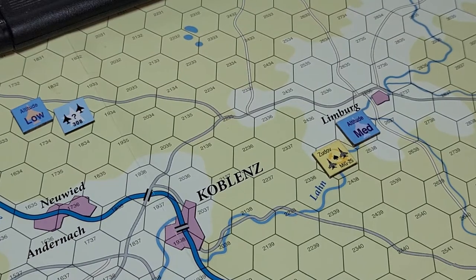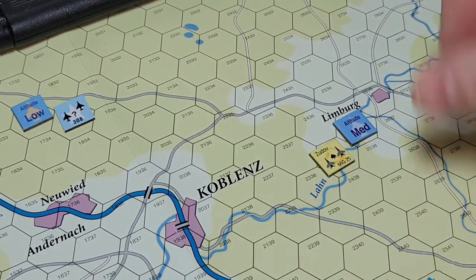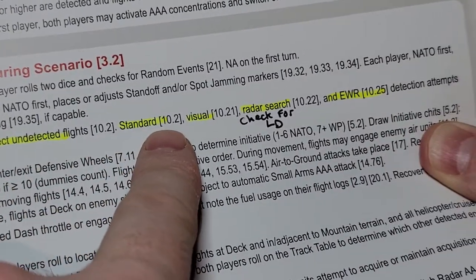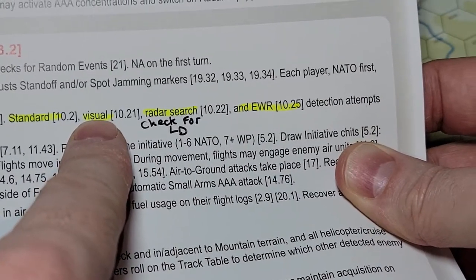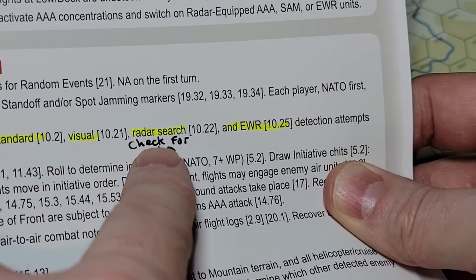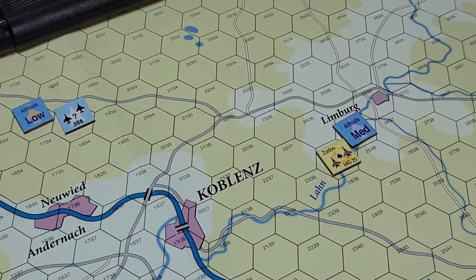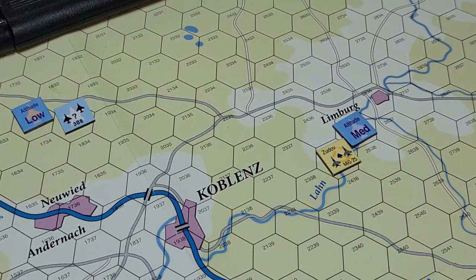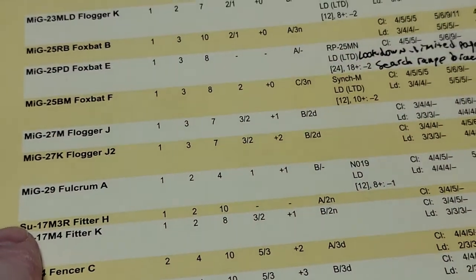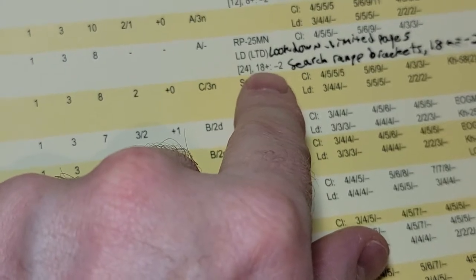What does that mean? I'm trying to detect that NATO flight up there — they're at low altitude. In this sequence of play you're rolling to detect undetected flights. I couldn't get it on the standard roll. Visual is four hexes, so I'm going to do a radar search. The MiG-25 Foxbat E has limited look down; it has a radar search range of 24, and at 18 or more it's a negative two.